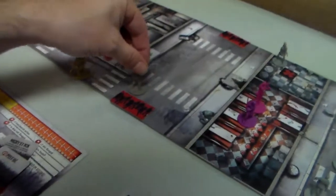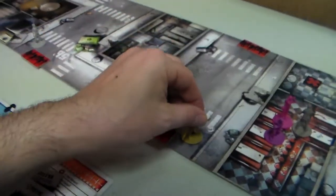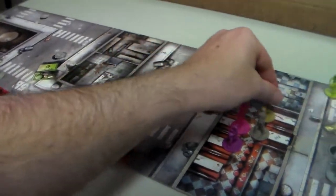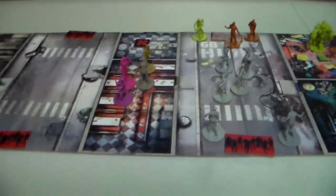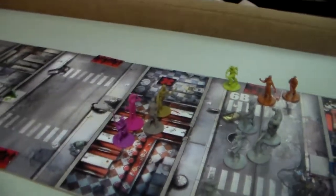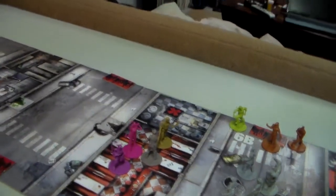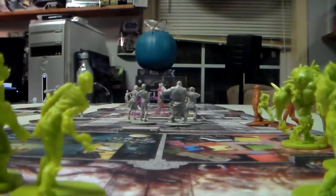Raoul moves three spaces. Zombie movement phase - one zombie moves. We're now spawning yellows: one regular placed here, two berserkers placed right here, one runner placed right there.